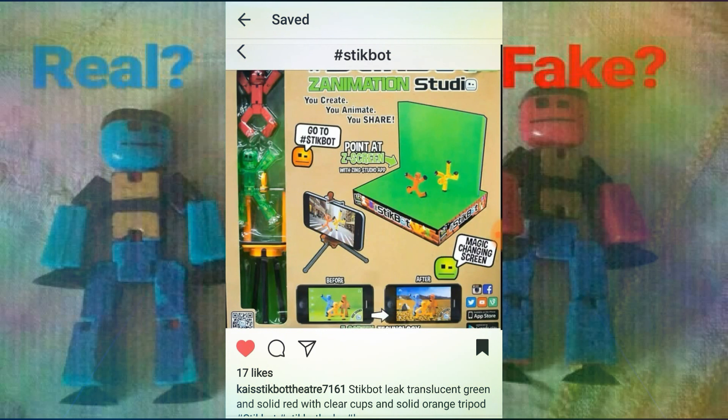This is an animation studio set, the same as the one with the orange and red Stickbots. But notice the tripod looks totally different — the green Stickbot actually replaces it. The real answer is that this set is actually fake. There's no way it could be bought online or found in a store. It can't be Photoshopped — this is proven to be fake.